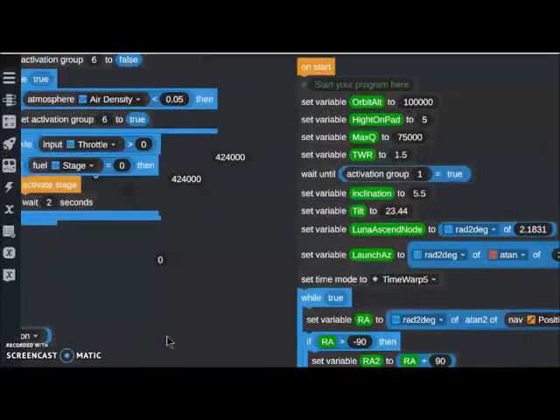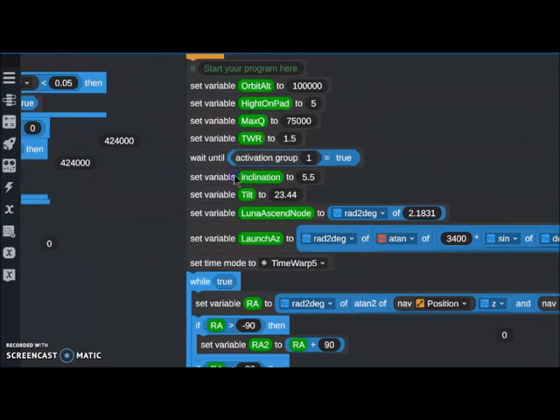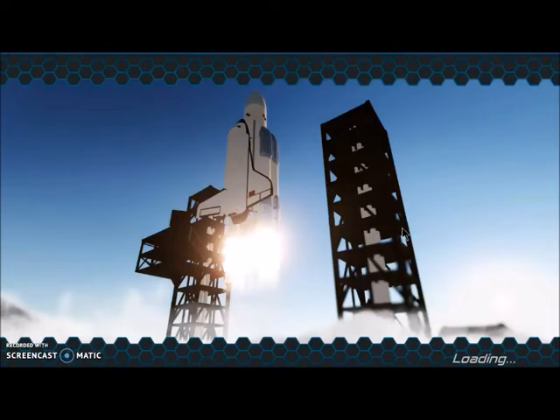In order to go to the moon in a more realistic way, I cannot do it manually - it would be a little bit hard. So I made this program. The most important thing here is that I put the inclination of the moon for this system: it's 5.5 degrees, and the tilt of the earth is 23.44 degrees, and the lunar ascending node - the right ascension of the ascending node. I'll explain what that is in a minute, but first let me show you the system and how it looks, to appreciate the complexity comparing to the previous simple system.